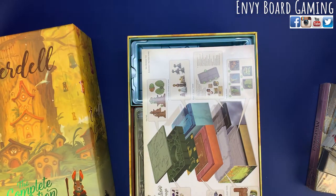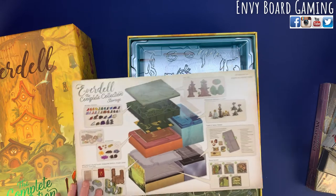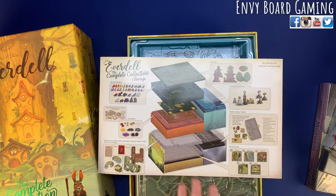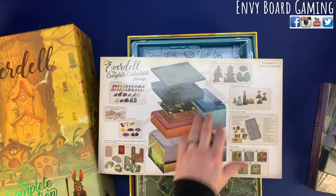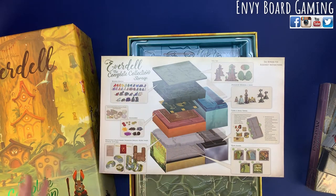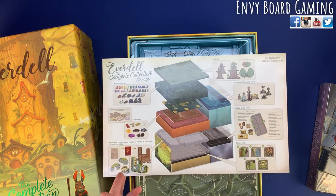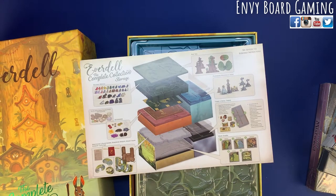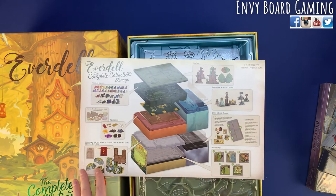It's going to be a whole lot of trays, which I am so thankful for because this game is a beast to set up and everything's kept in baggies currently. I love that it tells you what goes where. We have the wooden Ever Tree that'll hold all your little pieces. I'll do a reboxing — I'll put everything away and show you guys how it's all organized, just so you know what it looks like when it's all packed away.